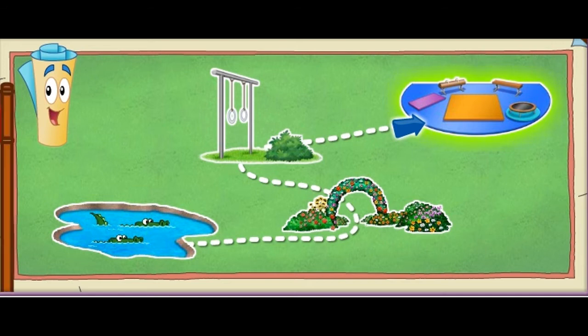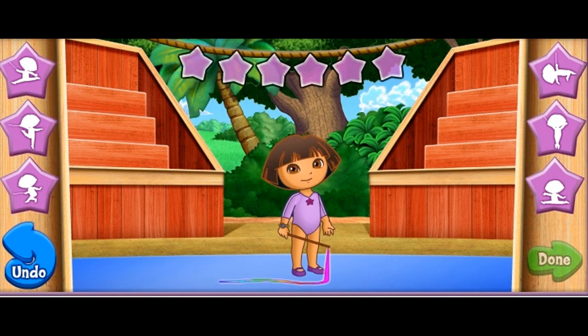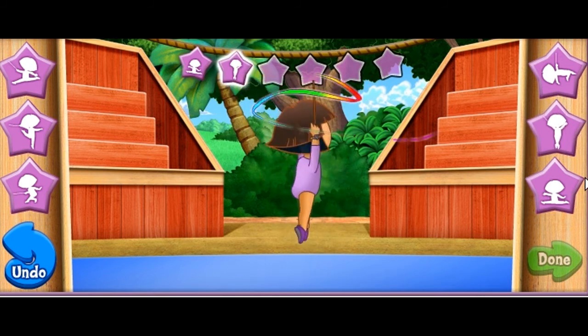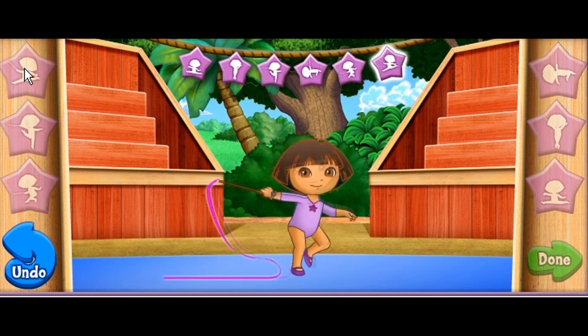Will you help me make a really special ribbon dance? ¡Muy bien! Click on these buttons to fill in our dance moves up here! Fill in all six spaces to put together a whole dance! To erase the last dance move and choose a new one, click the blue undo button! To watch me perform our special dance, click the green done button! First! Second! Third! Fourth! Fifth! Sixth!